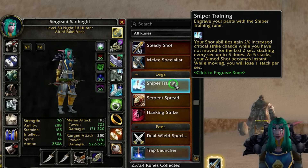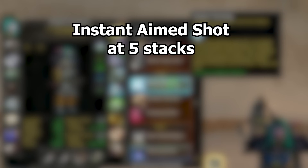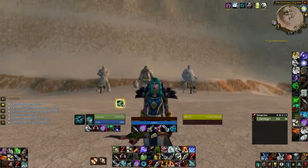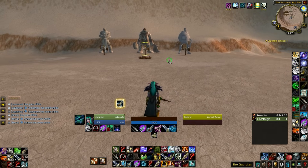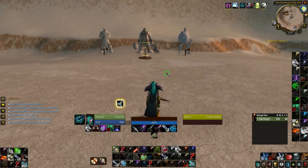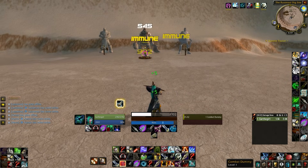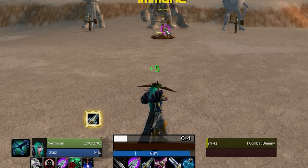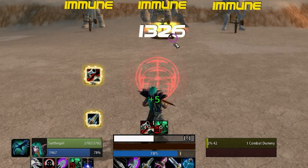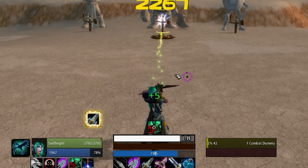One of the good changes is that Sniper Training will now give you an instant cast Aim Shot once you have 5 stacks of Sniper Training up. You can see I have a weak aura tracking this — so with 5 stacks up, my Aim Shot is going to be instant. If you move at all, you will lose those stacks, but you'll get them back in a second, and then you can just do double Aim Shots.